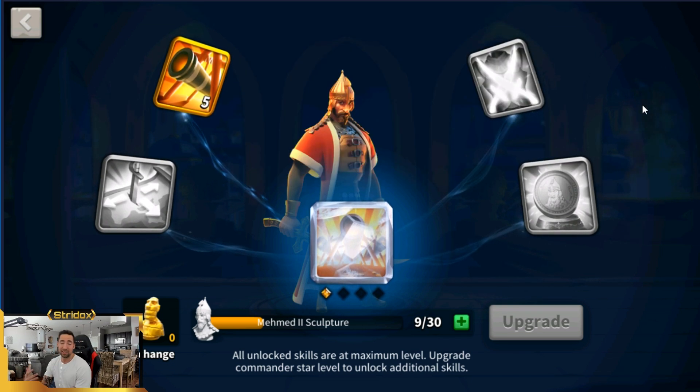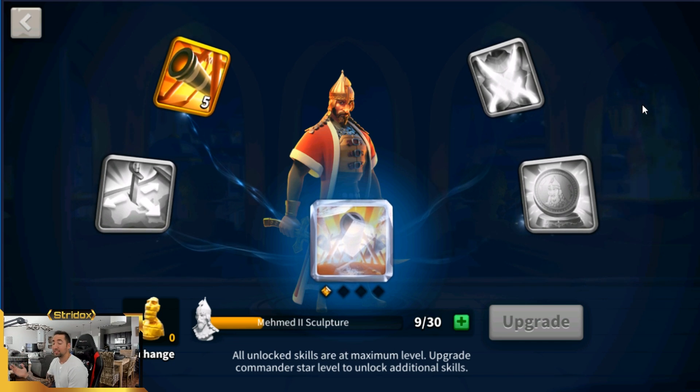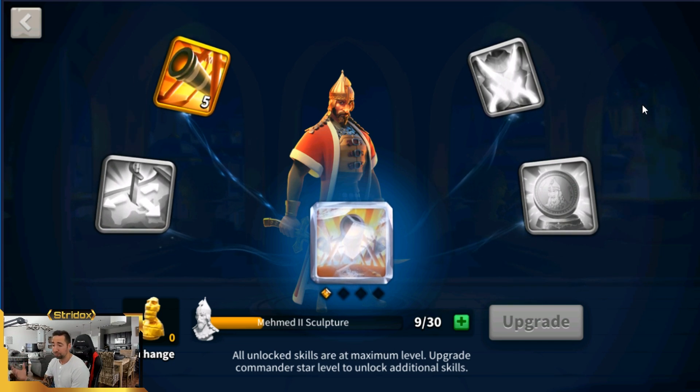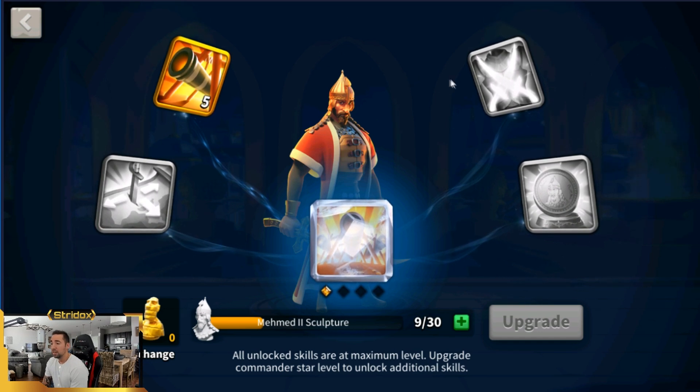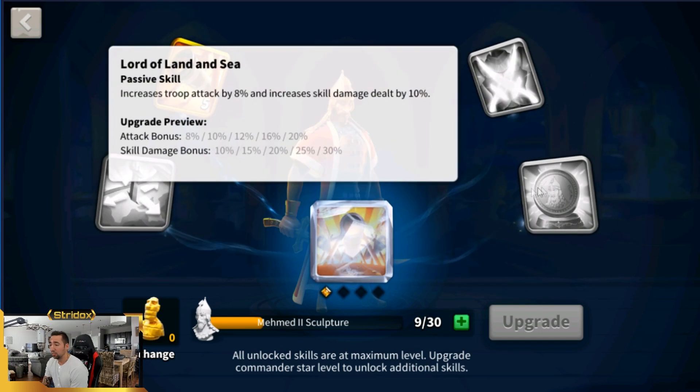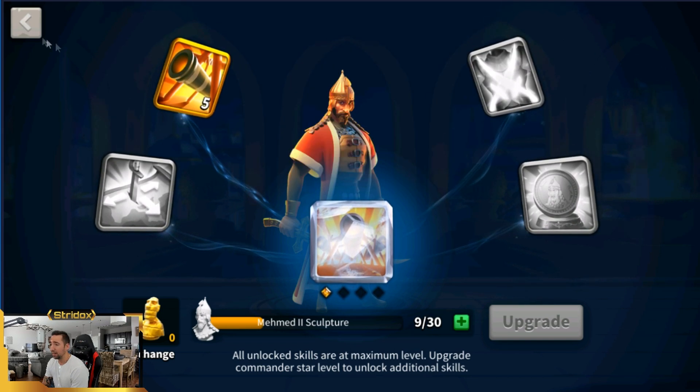Julius Caesar is one of the best commanders in the entire game — I think he is the best — amazing for attacking and rallying cities. But Mehmed the Second as secondary, his skills are going to be just overwhelming for a lot of people. If you can get this guy maxed out, you're gonna be doing some big, big damage, and I can't wait for that.